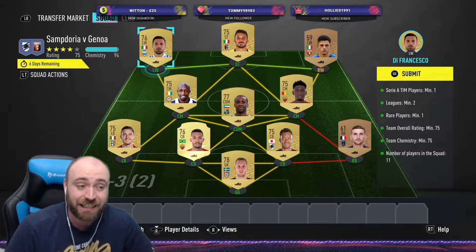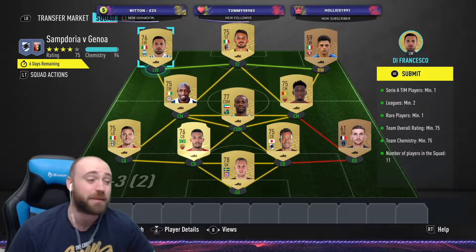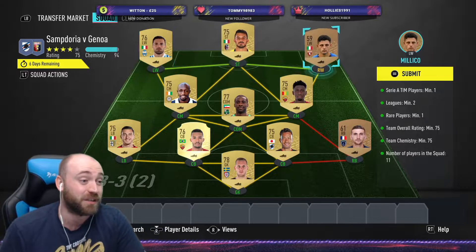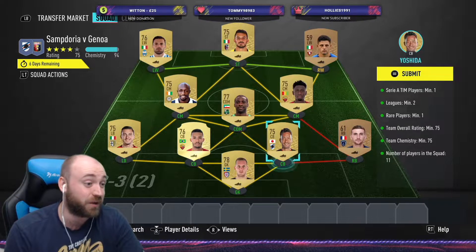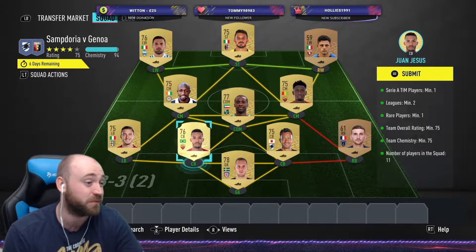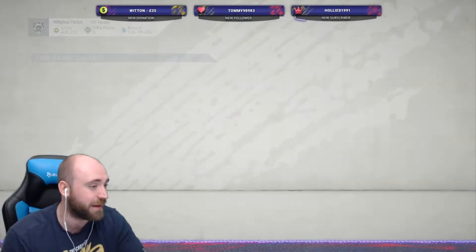We do have an extra 19 chemistry with 11 loyalty. You won't need to worry about loyalty because you'll have about eight spare. You could easily just put in a right winger there - that'll boost your chemistry. Or you could get a right back that links to a nation and move them all around. Totally up to you. Premium Electrum player pack - not a bad start.